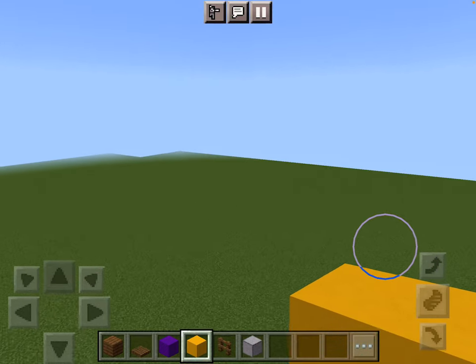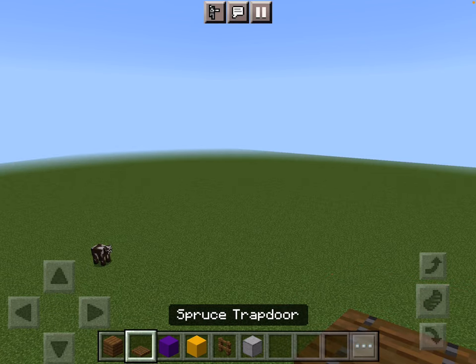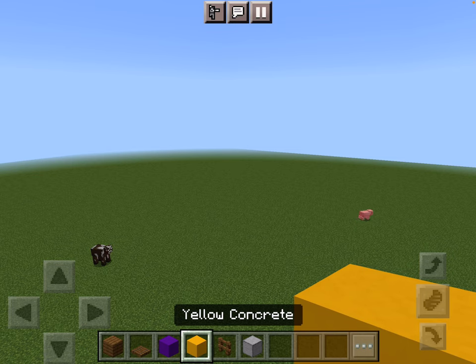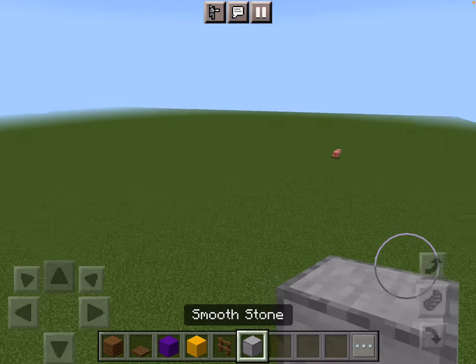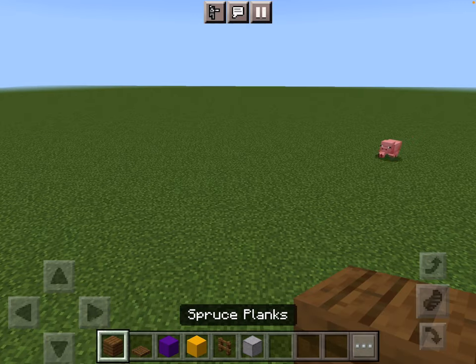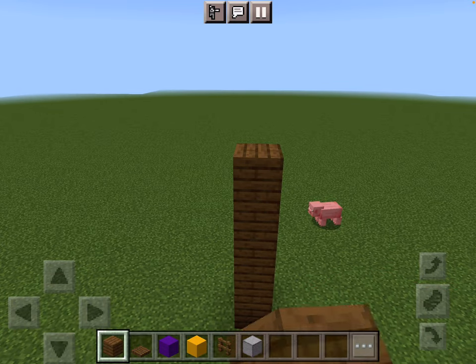So what you're going to need are spruce planks, spruce trap doors, purple concrete, yellow concrete, a spruce fence, and some smooth stone. First, you're going to build up the spruce planks about four or five blocks in the sky.